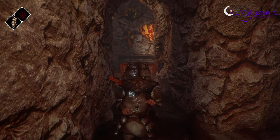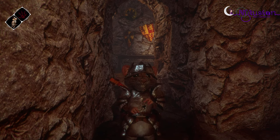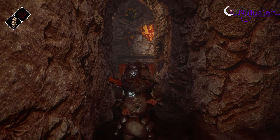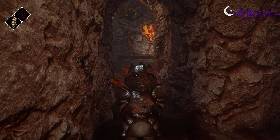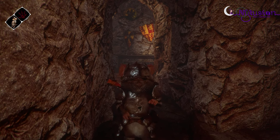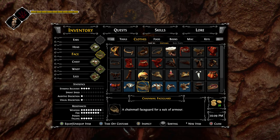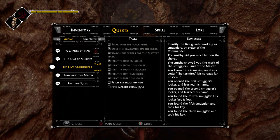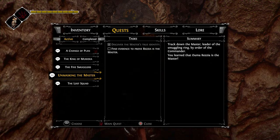Welcome back, Zycor here. Today in Ghost of a Tale I want to continue trying to get evidence on Rezia - that she is the leader of the smuggling ring - and maybe continue on with the story. I was trying to do a little exploring around the kitchen. I still need to fetch a key from the kitchen. I expect it's behind that kitchen door, and I need to somehow get a kitchen door key. I also need to prove Rezia is the master, so where do I find evidence of that?